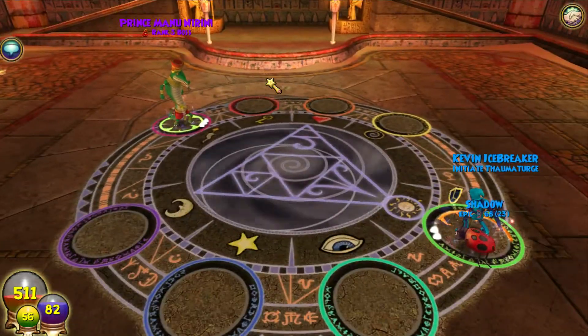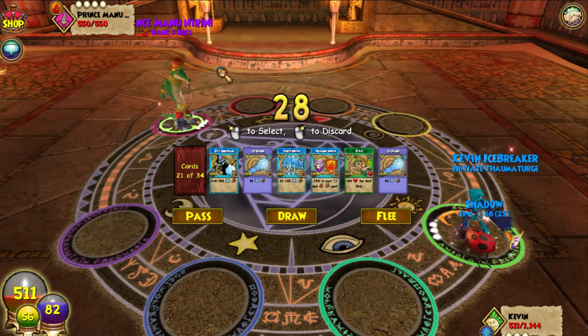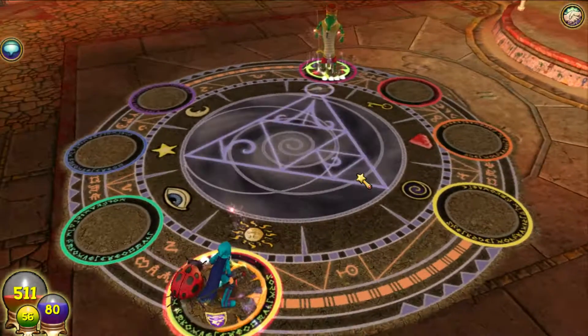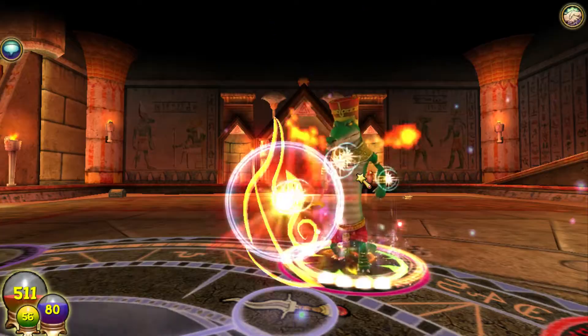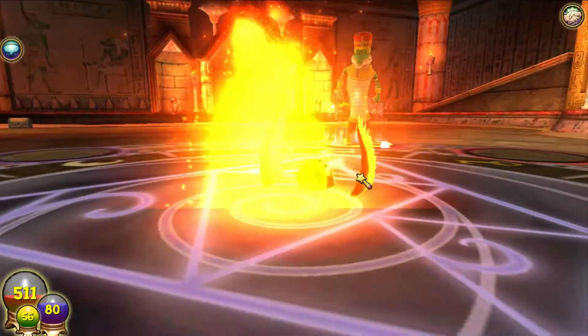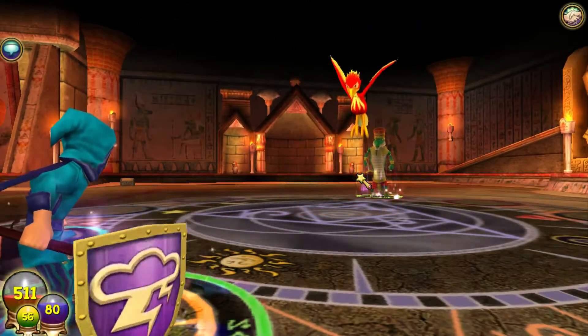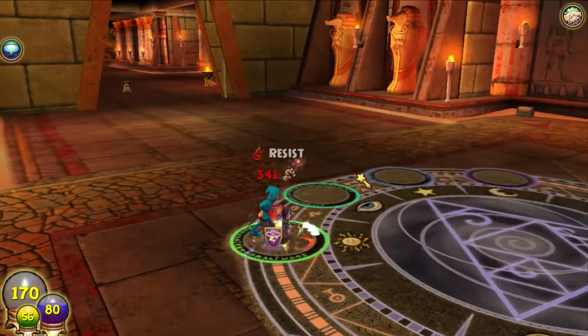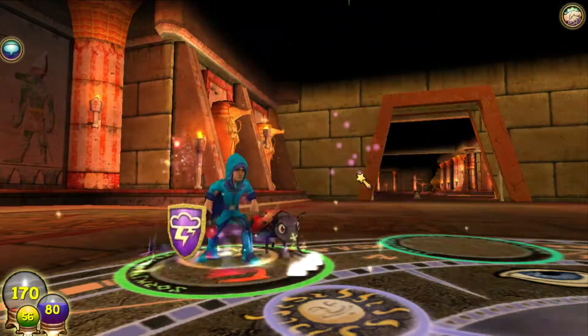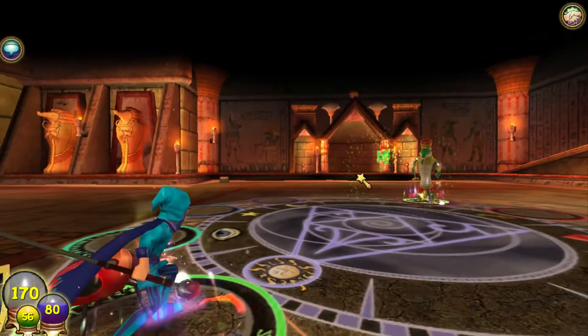We can't stun him, so we're gonna heal - because he is off Fire - and then next we'll do Volcanic Shield. Perfect timing by me, good thing we healed because that is going to hurt severely bad. Good call by me.